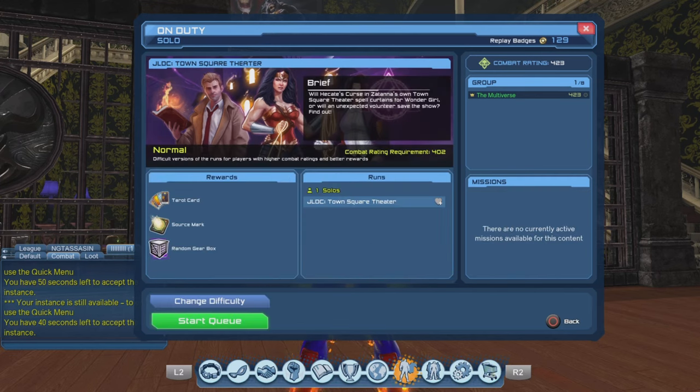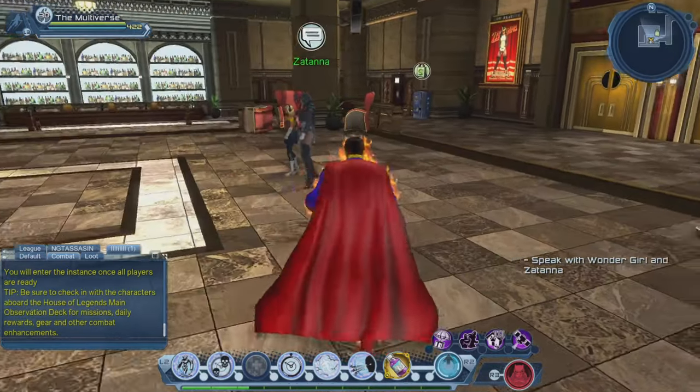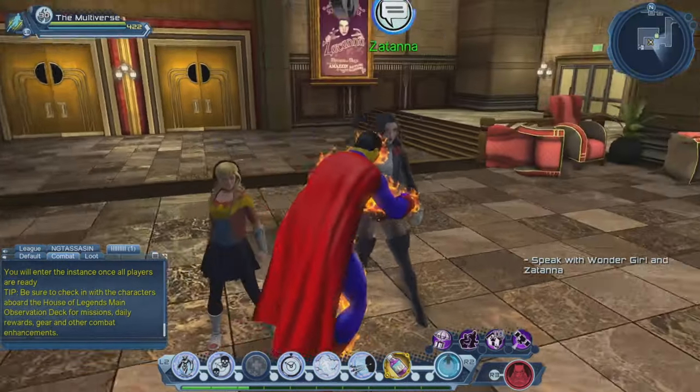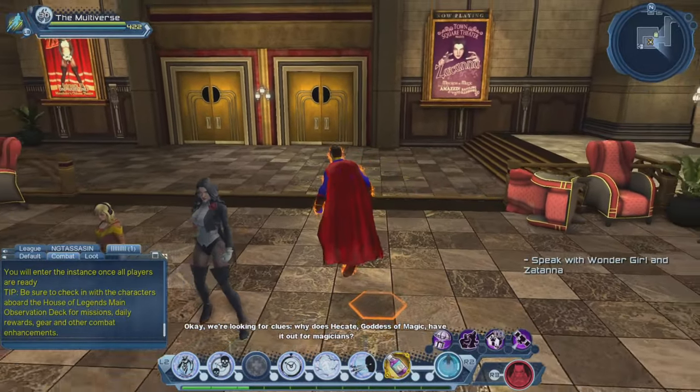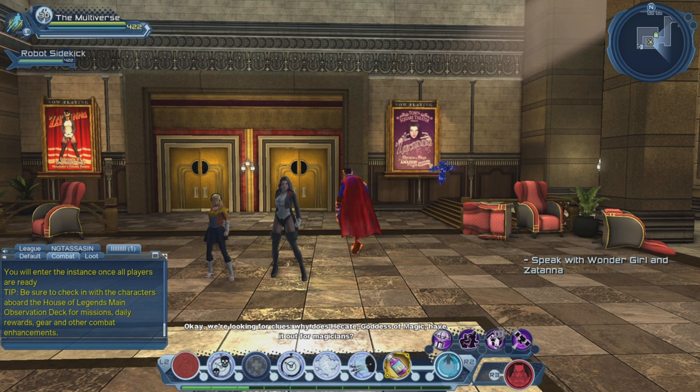But enough stalling, let's get this party started. We're looking for clues — why does Hecate, goddess of magic, have it out for magicians? This place is swarming with monsters.